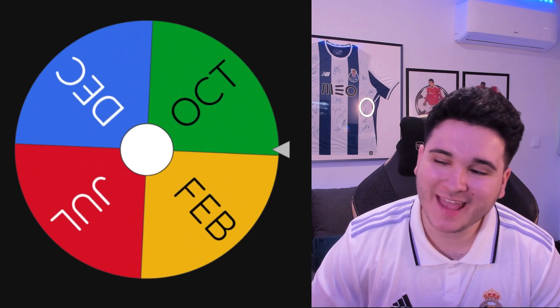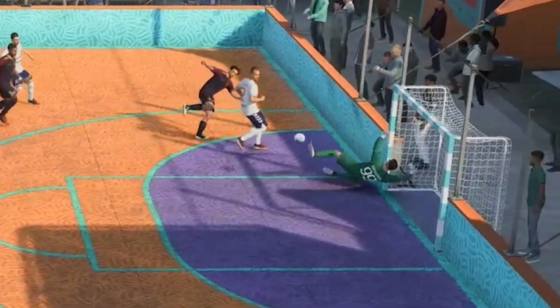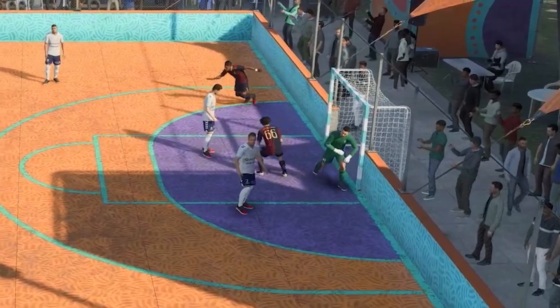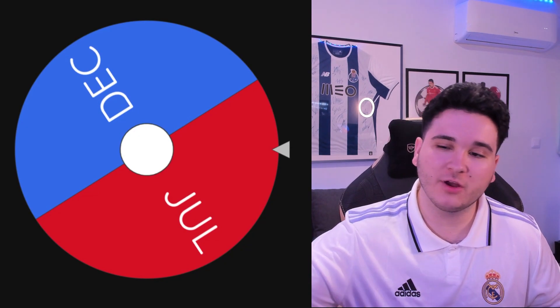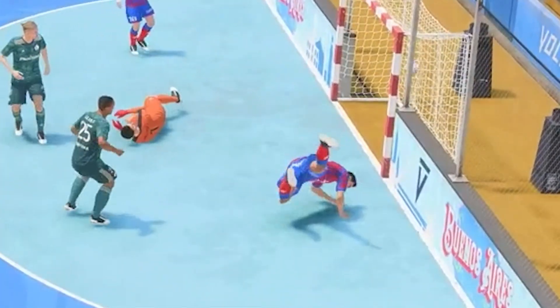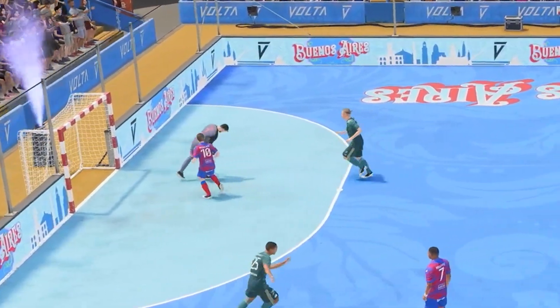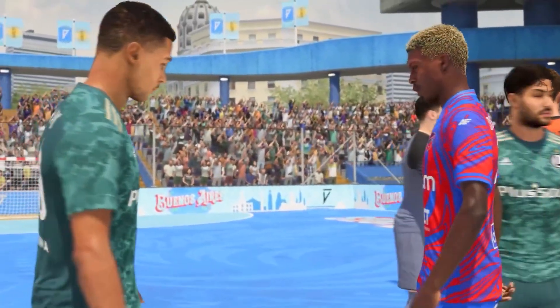Game two: October against February. Really easy game for October — Rashid finds the 1-0 after a lucky rebound, then Trent finds the rebound as well to make it 2-0. October moves on. Game three: December against July. Hommels with a header makes it 1-0, but Haaland steals the ball and scores the easiest finish to make it 1-1. Then a beautiful strike makes it 2-1 and December wins, moving on to phase three.